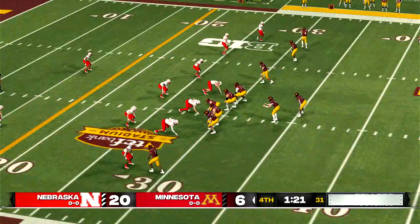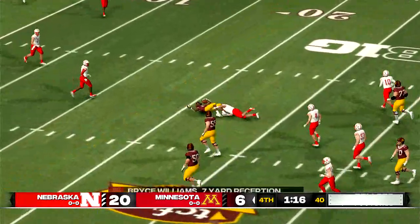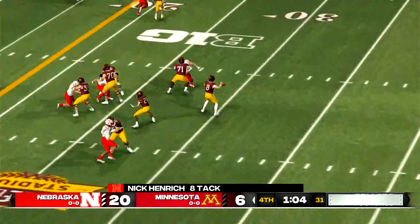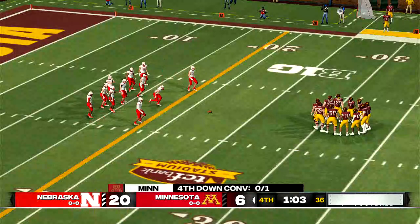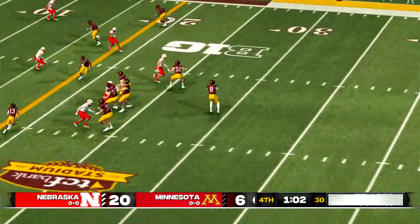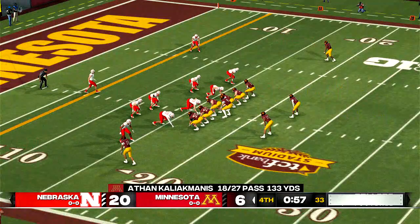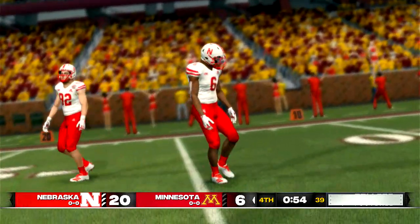From the 29-yard line, second down. Pass is complete — he's hit right away. Just over a minute left. Looking for his man — incomplete. It's fourth down, and the offense is still on the field. They spread the field with five wide — quick strike to the receiver and he is drilled at the 17. He stops the clock with a spike — tenth play of the drive.